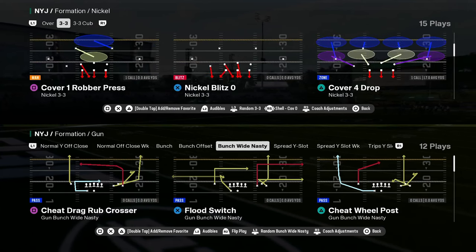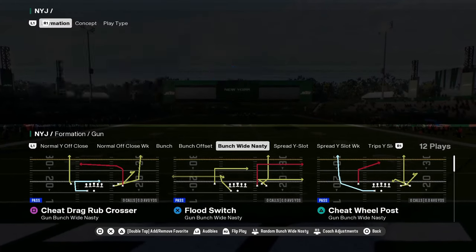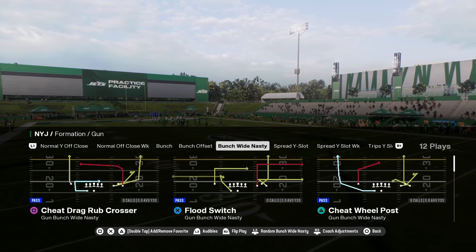This video, we're going to be breaking down the Munchwide Nasty formation. This is in the Atlanta offensive playbook, and we'll be giving you some combos that I like out of this formation.